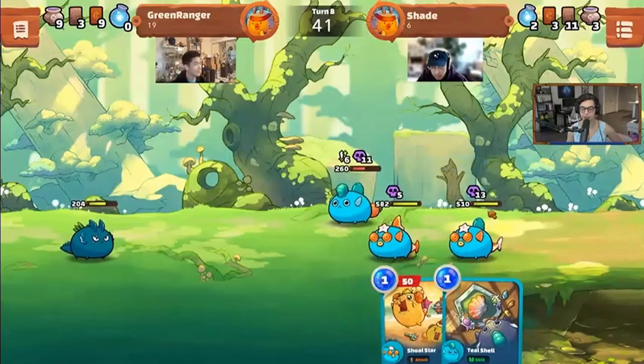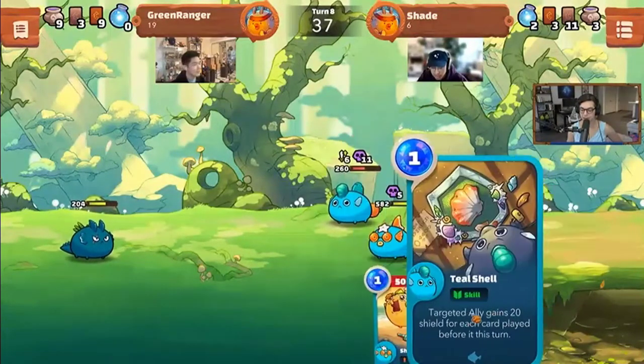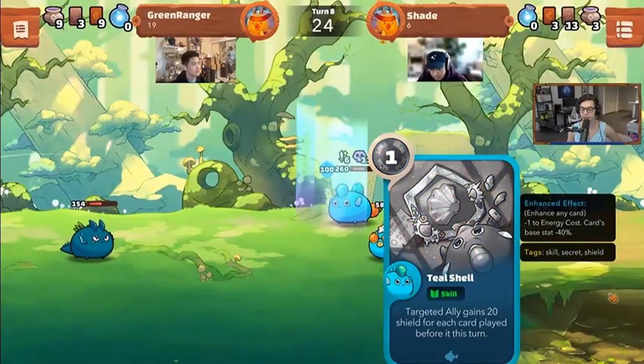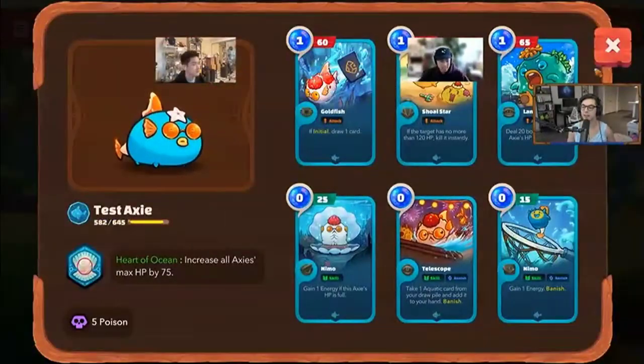With Shoal Star unable to kill here, the play is to do 50 damage since there's two energy left. There's no benefit to saving energy or cards — might as well play the Teal Shield too. You have nothing to gain by not playing it.